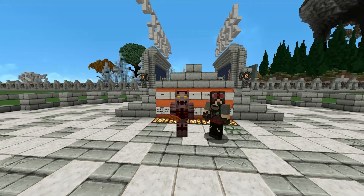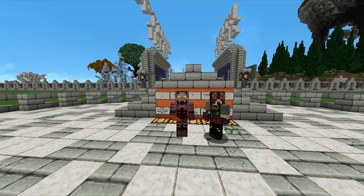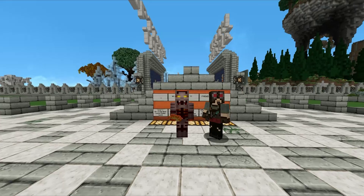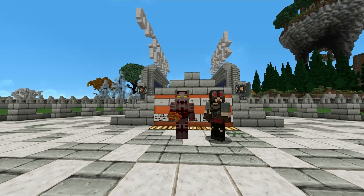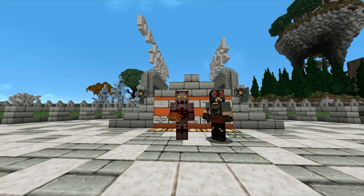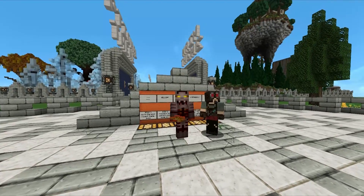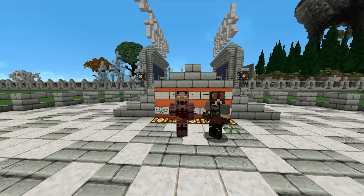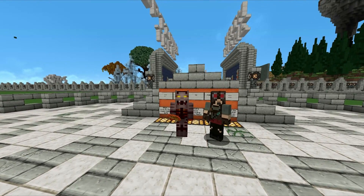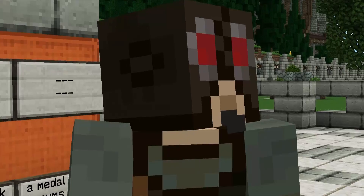Fire Weekly - what is it? Well, each week we give those members on the server a choice of two themes: a main theme and an optional theme. You then have one week to build that theme. The current theme for this week is a tower and the optional theme is a waterfall. We announce the themes on Sunday, you then have seven days to finish it. Once all the builds are finished, we judge them and the top three will be featured in a video similar to this. They'll also be put on our website in the Fire Weekly Gallery, which will be going up soon.